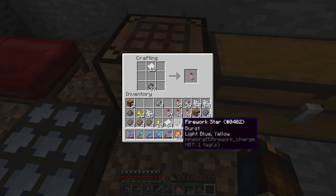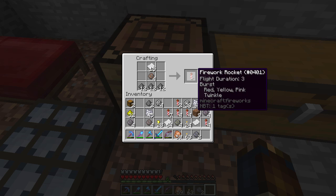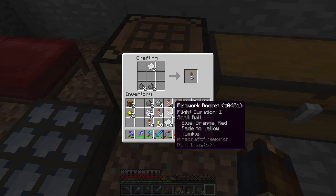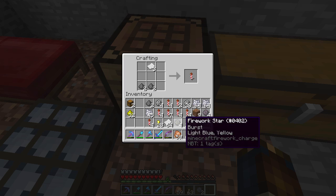Here's two small rockets. Let's make some bigger rockets again. Let's make some more bigger rockets, and then some medium again. We want mostly medium sized rockets. For those of you who don't know, what I'm talking about is the flight duration — it depends on how many gunpowder you add. If you add one gunpowder, it's flight duration one; two, flight duration two; and three, flight duration three.